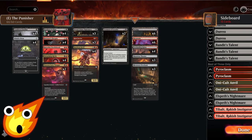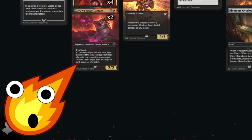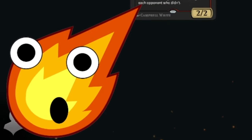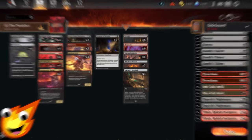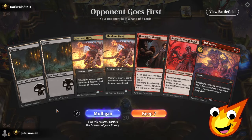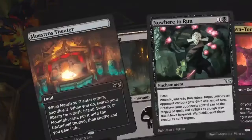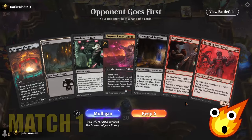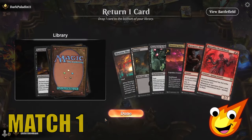The real question: is it possible for Rakdos Sacrifice on a budget in Explorer to pull off extra value utilizing enchantments instead of artifacts? Yes — let's take this into Explorer and see how it does. We don't have the right mana on the first hand, so we mulligan. The second hand is slow but workable — we'll put back the Torment of Scarabs. The game plan is to get red mana first, then black mana for Nowhere to Run, and go from there.